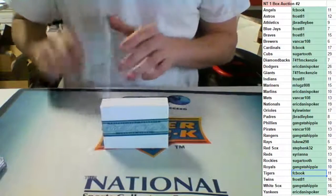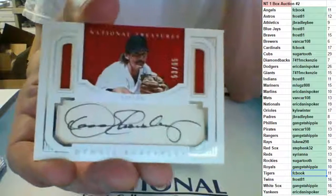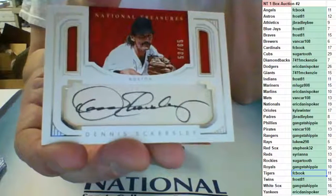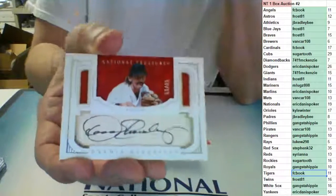We pulled this next card out of our first PYT. It is a cut auto out of 65 for the Boston Red Sox — Dennis Eckersley auto. Steve K, there you go. Put that one away for the 20s — Dennis Eckersley cut auto number 2 of 65 for the Red Sox.